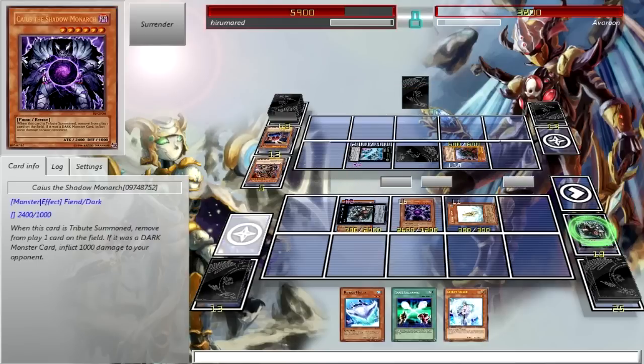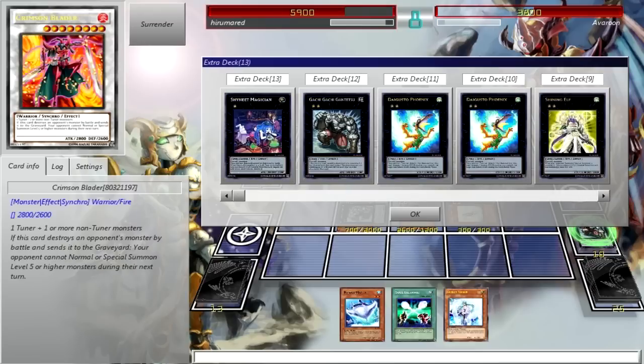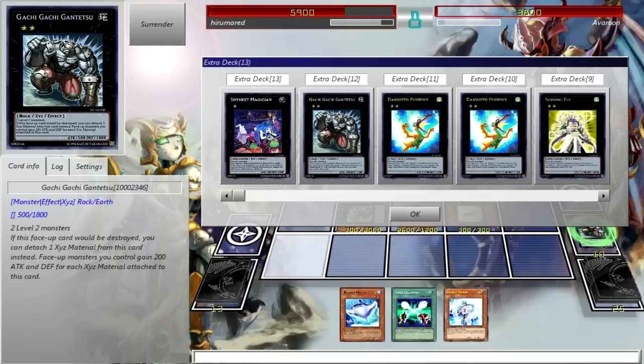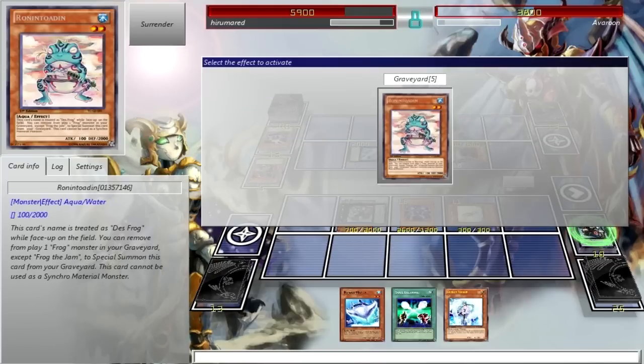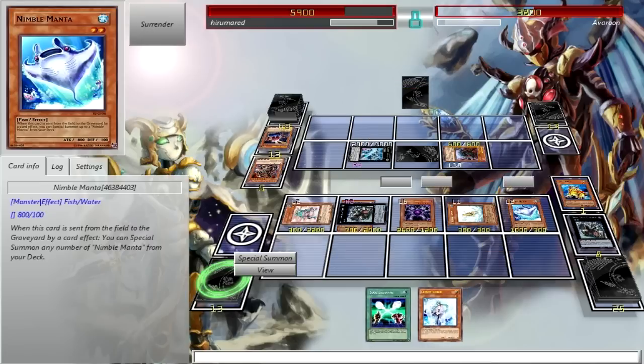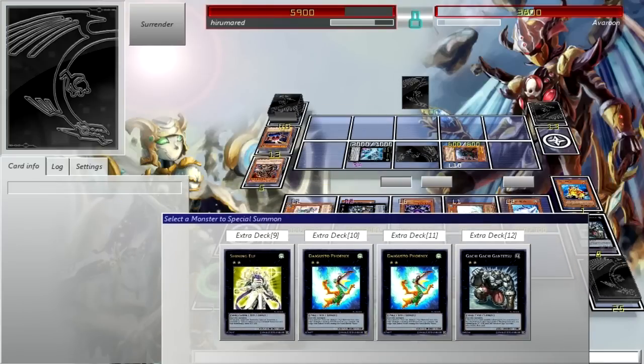Do I have a Formula Synchron? What I could do is go for Formula Synchron and then go for Daigusto Emerald, but that would be silly. What I should do is go for Crimson Blader. I should save a Effect Veiler. Save the Veiler and just go for Daigusto Emerald. Let's go with Ronintoadin and Swapfrog because this guy is running a whole bunch of cards that can be stopped by Veiler. Normal Summon Nimble Manta, go for Daigusto Emerald to attack twice.